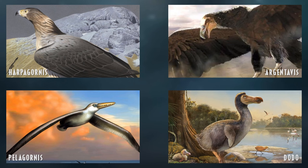Pelagornis would also be a very cool addition — one of the largest seabirds ever known, a sort of Quetzalcoatlus equivalent, and actually much bigger than Argentavis. The iconic Dodo of Mauritius would be another cool addition, though similar to the Thylacine it's not as prehistoric as you might think, but it would still be interesting as a prey animal — sort of the Compsognathus of the Cenozoics.